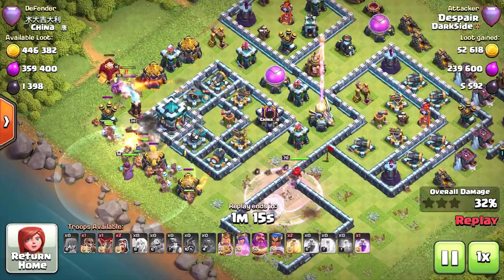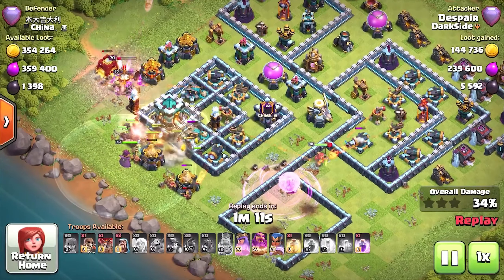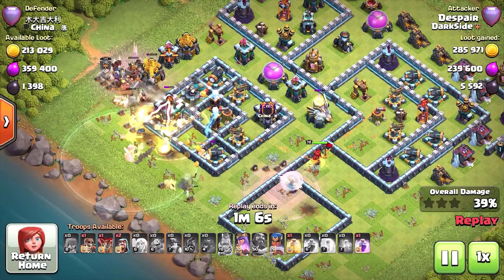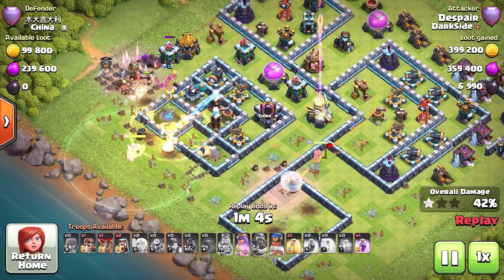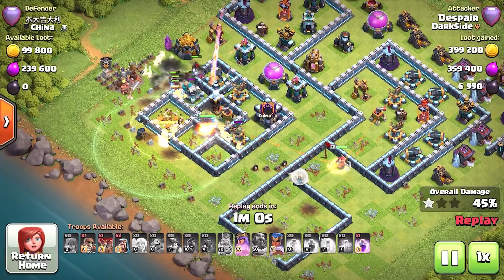Miners and Warden go in. The Queen is still going. The trick with these bases is you want to pop the Warden quite early, but not too early — because you want to take the bomb and then you need to tank the two Scatters at the same time. Queen gets the Eagle.